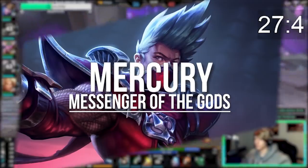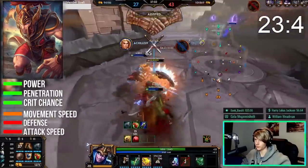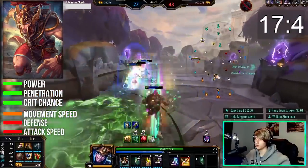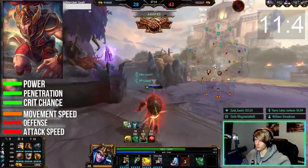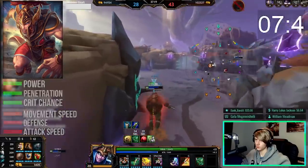Mercury is a basic attack-focused hyper carry that provides massive damage on each attack with the use of crit chance, power, penetration, and movement speed stats. Usually you won't need defense, attack speed, or cooldown reduction on Mercury. Playing around Mercury can be difficult, but forcing him into bad fights early on — similar to Kali — is a good way to do it. Also buy upgraded Shell or other block stack items to counteract his strong basic attacks.